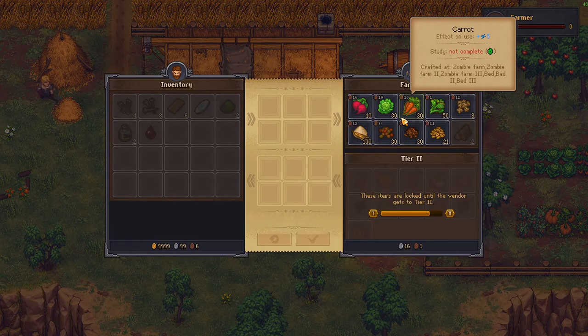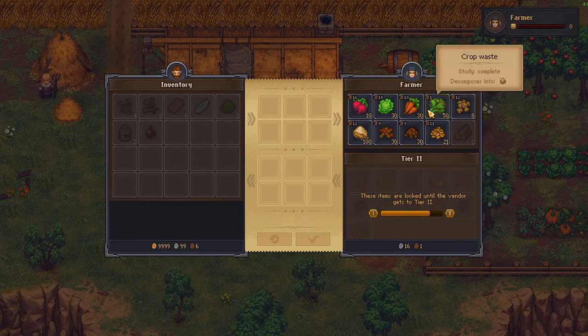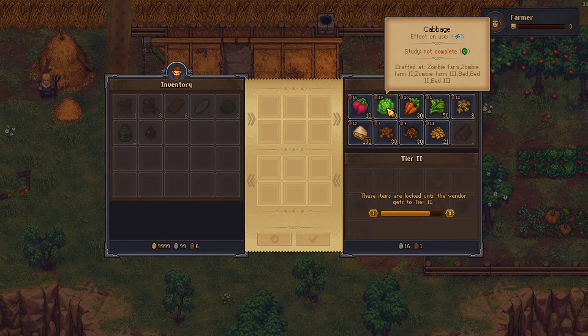The ingredients are health powder and blood. You know where to get blood — everyone knows how to get blood. As for the health powder, you create it from either crop waste, cabbage, or pumpkin.